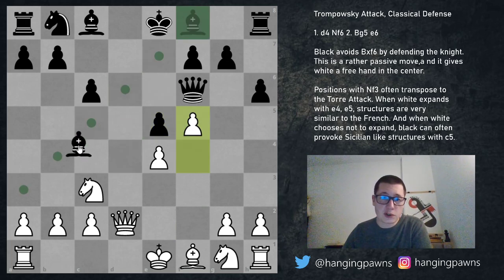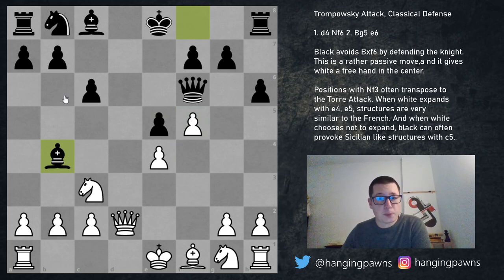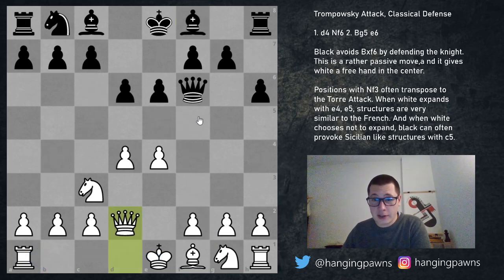After c6, f4, e5, d takes e5, d takes e5, f5, bishop b4, and in this position if black can get his king to safety he should be okay. But I would be terrified — I mean I would never play this with black. White is going to castle queenside and play g4, h4, g5, and black resigns. The engine only says plus 0.4 for white, but the engine doesn't understand how tricky this is for black.